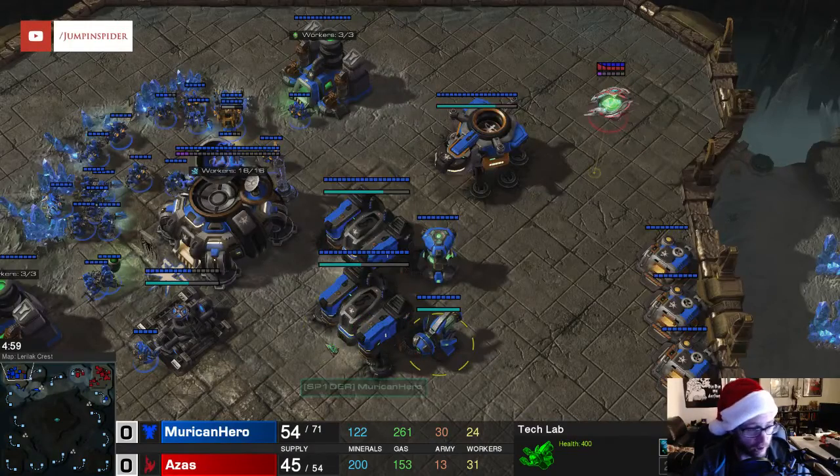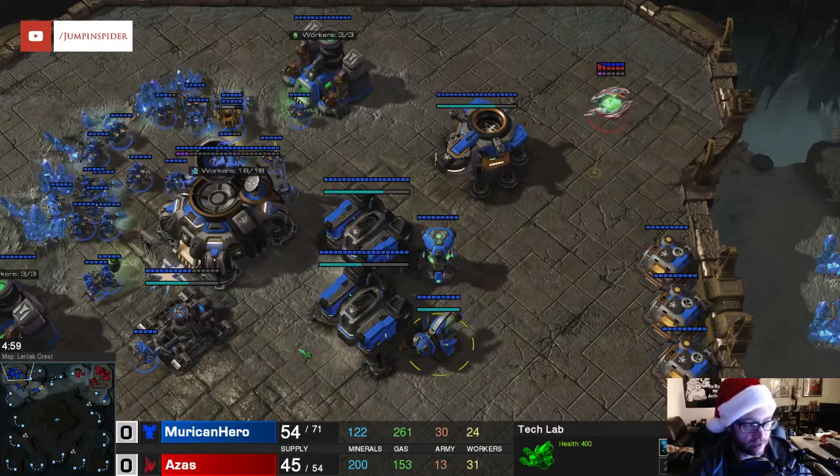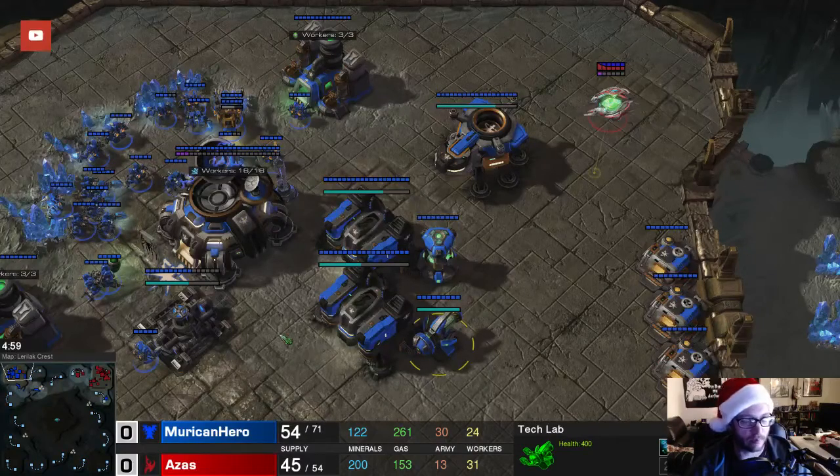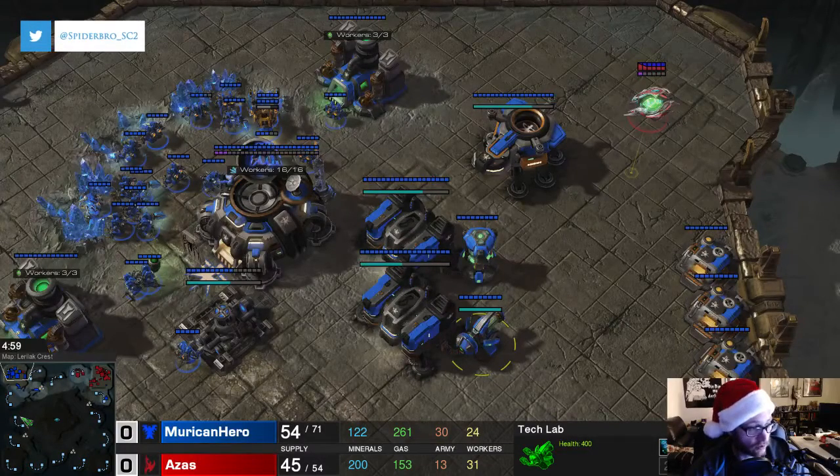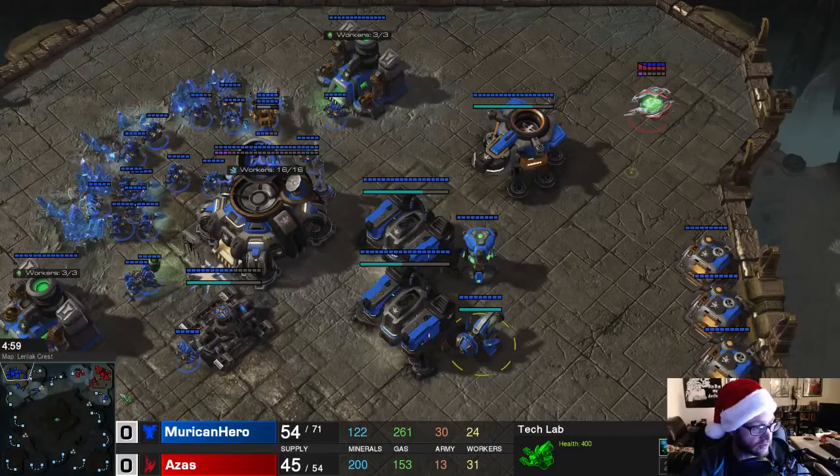One thing to note about this map — we're on Laralic Crest, a four-player map. If you want to execute the FUDK build on a four-player map, when the game starts immediately take one SCV and scout your opponent's position. If you do it immediately, you'll always find your opponent before your first rack completes and you need to start your factory. I've included all of the proxy factory positions in an Imgur album linked in the description below the video.